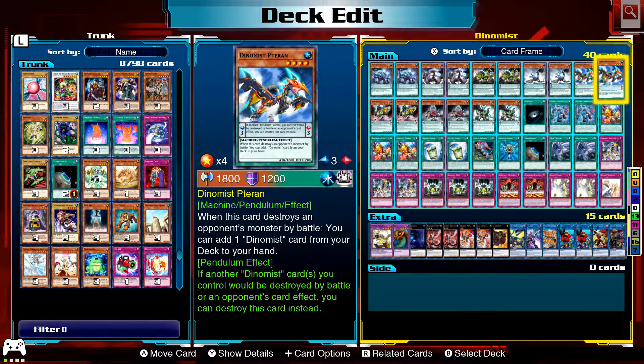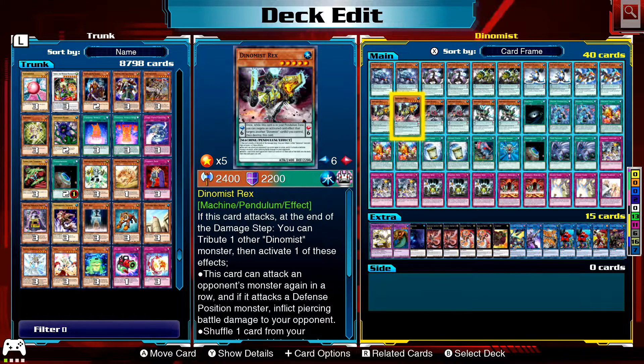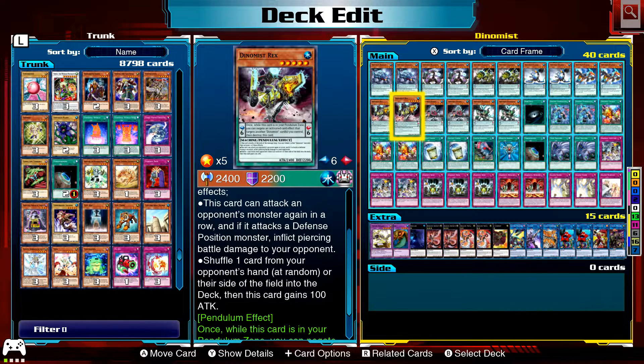Terran: when it destroys a monster by battle, add a Dynamist card from your deck to hand. Once again, if another Dynamist card is destroyed by battle or card effect, you can destroy this one instead. Rex: if this card attacks, at the end of the damage step you can target another Dynamist — this one gets an effect to attack again, deal piercing damage, or shuffle a card from your opponent's hand into the deck, and gains 100 attack.